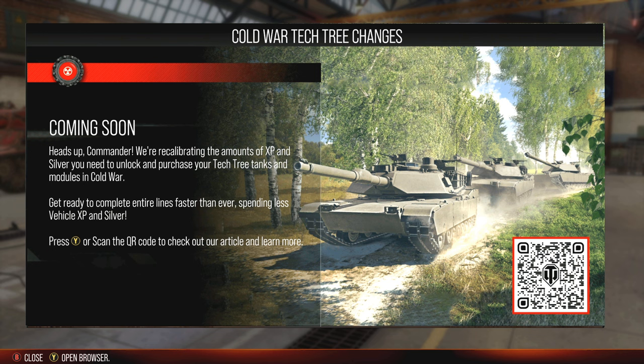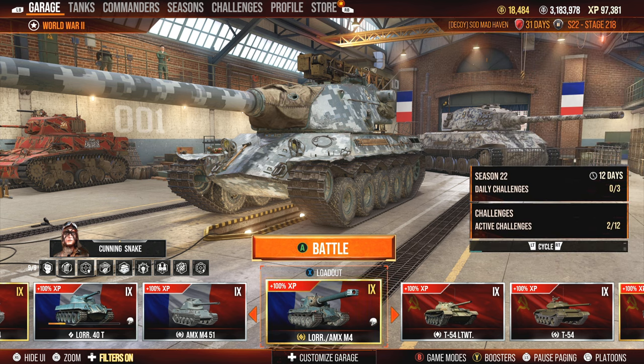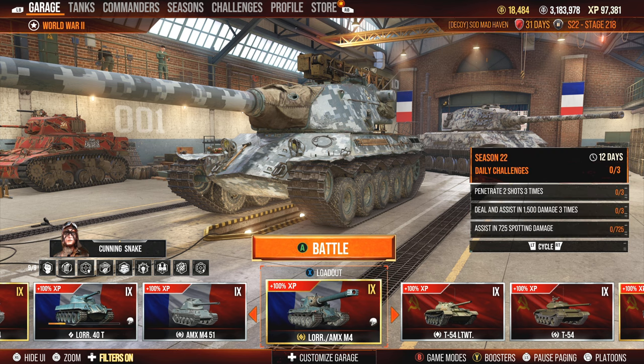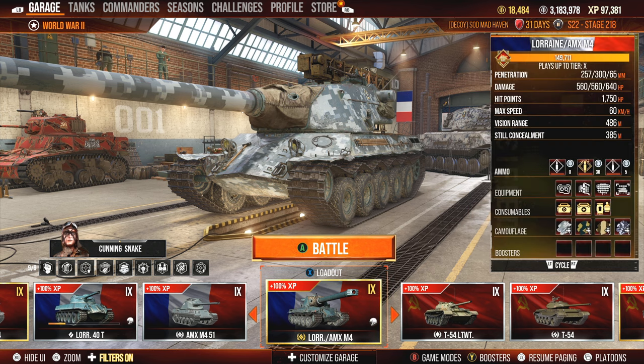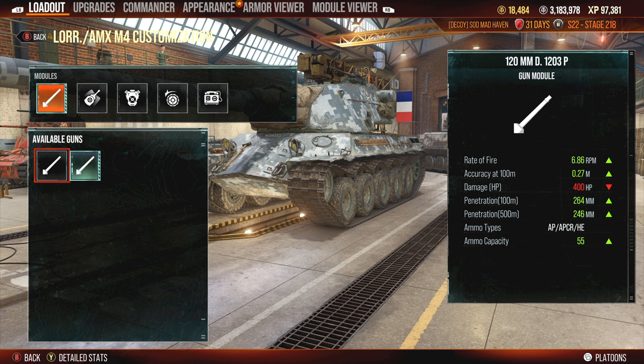I've heard about the tech tree changes in Cold War — they've needed to happen for quite some time. Now, a little bit of a change-up compared to normal. I usually don't fire full premium loadouts or go super crazy with ammunition costs. Usually I have a pretty well-balanced loadout, but in this match I'm going to be showing off today, this is in fact a full premium loadout. Some people are talking about the guns on this tank — between the 120 and the 130 for which one is the most competitive.